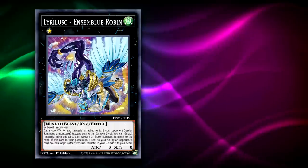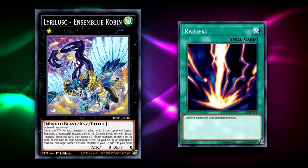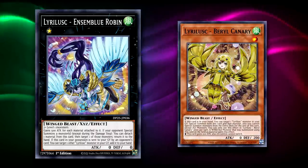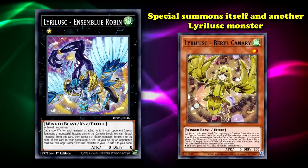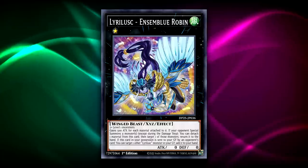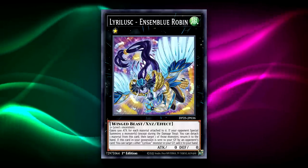If that wasn't enough, even if your opponent did have an answer for it, if they ended up sending it to the graveyard, Assemblee Robin's effect of floating to another Luluros in hand instantly set you up for the following turn to make more plays — thanks to cards like Luluros Barrel Canary, which is able to special summon itself and one other Luluros in your graveyard that you had attached to Assemblee Robin to immediately combo off again. Modern Tier 1 decks like Pure Luluros and Luluros Tri-Brigade owe their success in no small part to how powerful Luluros Assemblee Robin is.